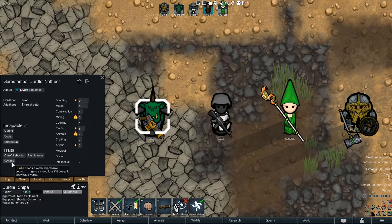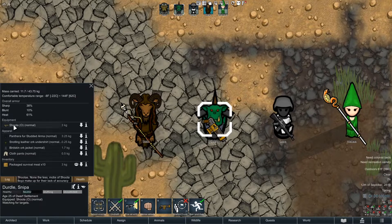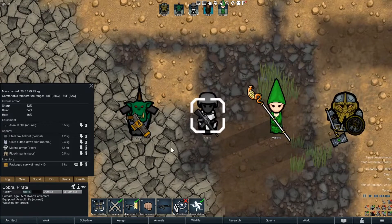Next up we have our orc, who's a careful shooter, fast learner, but greedy. None of the orcs do intellectual, social, or caring work. It was hard to generate an orc that wasn't hateful of all the races, so this was the first one I got and I went with him. I named him Dirtle, after patron Dirtle. The first guy's Thalb, named after patron Thalburn. Dirtle's got pretty good stats, an orc shooter, undershirt, jacket, and pants, plus 10 meals in his pocket.